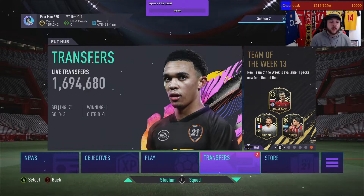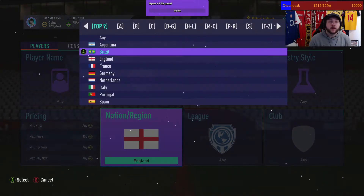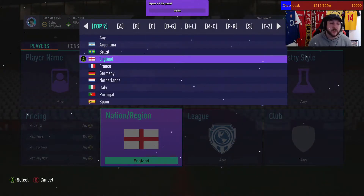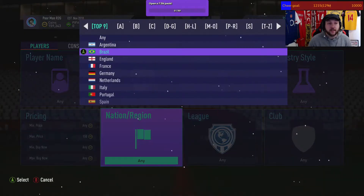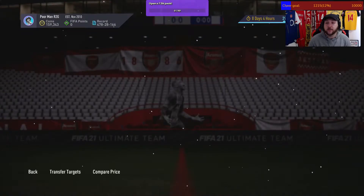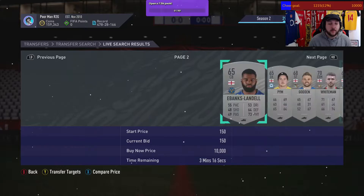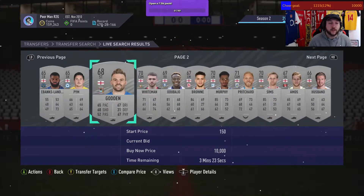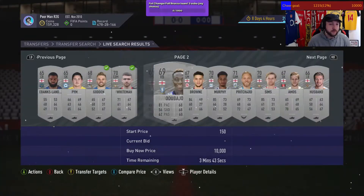All you need to do: silvers at 150. I've been using Brazilian, Argentinian, and English, but all countries work. Let's search England at 150 max price. Try and avoid goalkeepers if you can because they sell for the minimum amount — just go through it.